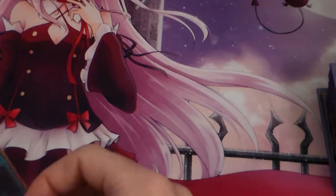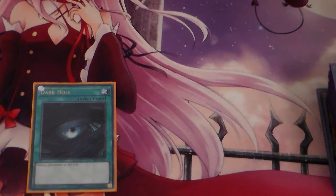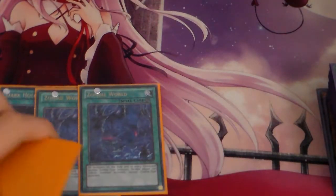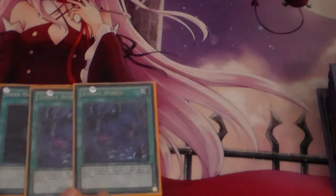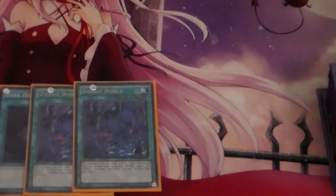I'll show you what I have in my side deck at the moment — it's not complete yet, but this is what I'm thinking. 1 Dark Hole, 1 Extra Destruction, and 2 Zombie World. Zombie World is actually pretty good: we've got the Mizukis in the deck, and Zombie World can turn any monster in our graveyard into Zombies, making them all Mizuki targets. This is also good for the True Draco matchup, because monsters on the field become Zombie type and you can't tribute anything except Zombie type monsters.